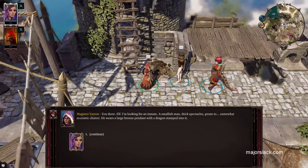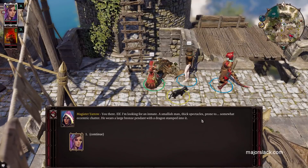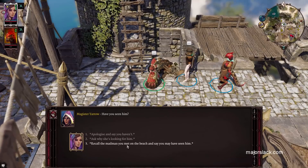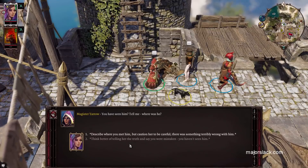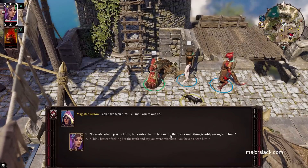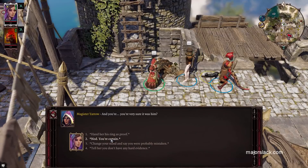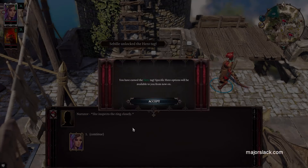Stay still! She's looking for an inmate — a smallish man, thick spectacles, prone to somewhat eccentric chatter, wearing a large bronze pendant with a dragon stamped into it. We met this complete lunatic on the beach. You don't need persuasion skills — all you need is Migo's ring. So give it to her — we're going to get it back anyways.